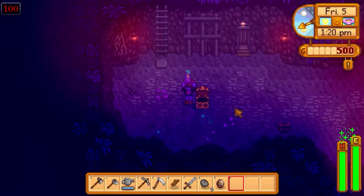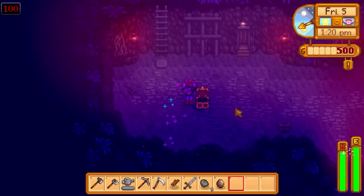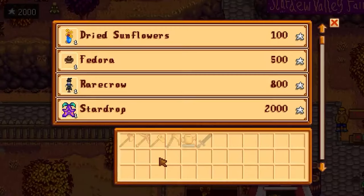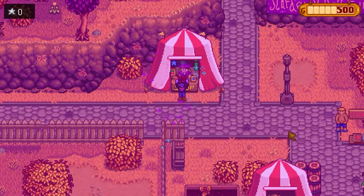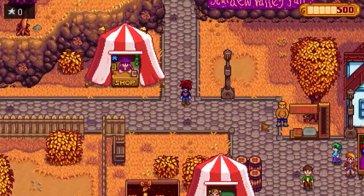Next up, let's look at getting all the star drops. The first star drop you'll likely encounter is the one inside the regular mines when you get down to floor 100. The next star drop can be purchased for 2,000 star tokens at the Stardew Valley fair, and this one is fairly easy. Just remember to always gamble your star tokens on green — there's about a 75% chance you'll win on green. What I normally do is just keep gambling half my star tokens until I have enough.